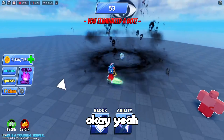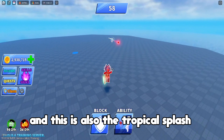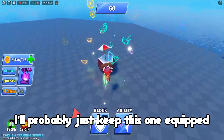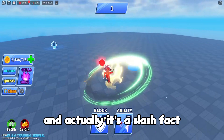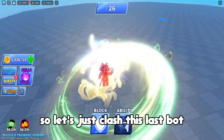Yeah, this sword is actually pretty good, I don't hate it to be honest. This is also the tropical splash kill effect — I'll probably just keep this equipped for the whole video because it's the only good one. I'm kind of shocked about this sword actually — it's the second sword you get and it has a slash effect, which is off to a really really good start.